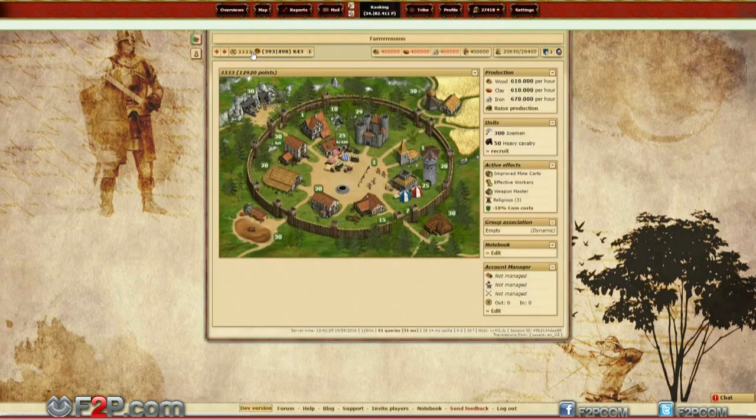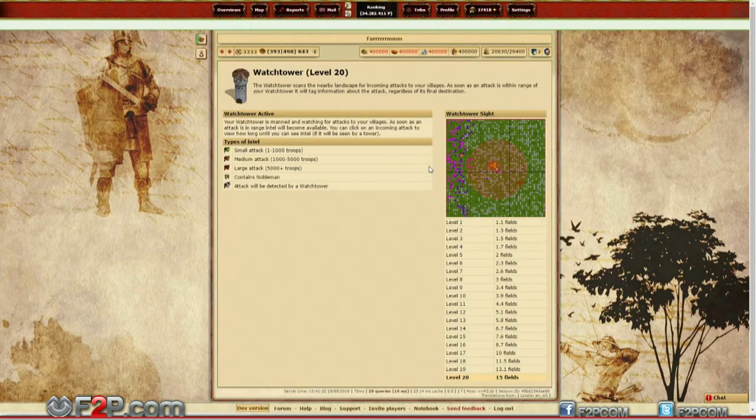The Watchtower has a range where it can detect attacks. The range increases with the level, and the Watchtower can go up to level 20. It gives you information about the attacks entering the range, including an idea about the size of the attack — small, medium, or large — and also lets you know if a Nobleman is part of the attack.